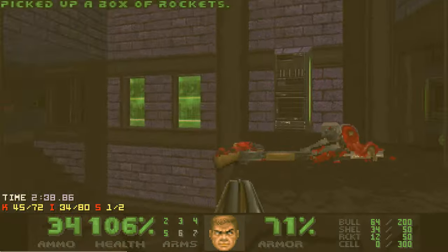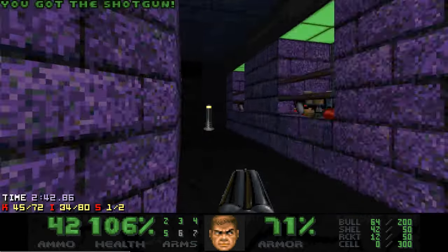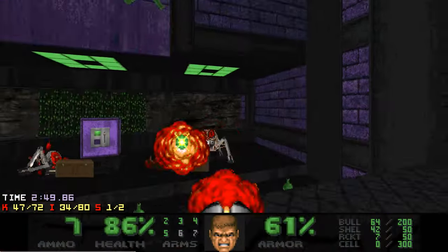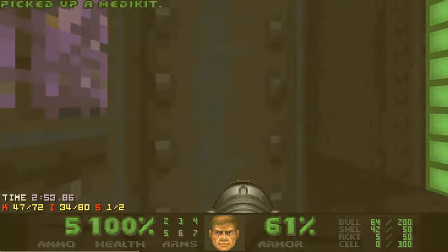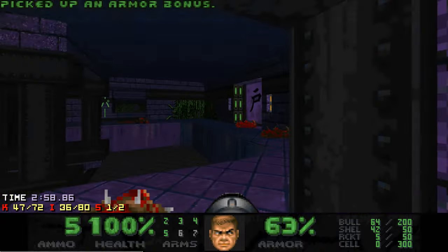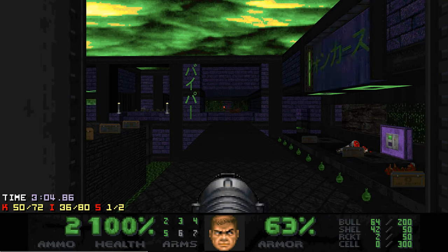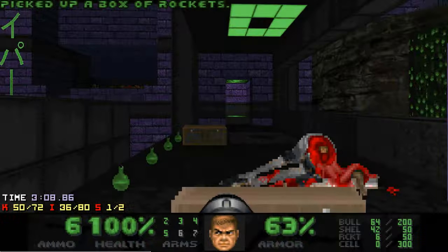We now get a rocket launcher and can raise a bridge to get to those Arachnitrons from the beginning. Across the bridge there are some revenants and they are pretty awkward to shoot, so I prefer to raise the stairs for them so they can get closer. To do that you need to press the switch where the Arachnitrons were.